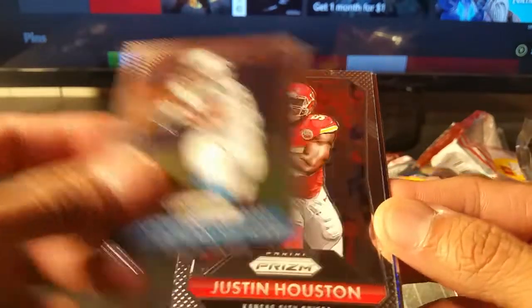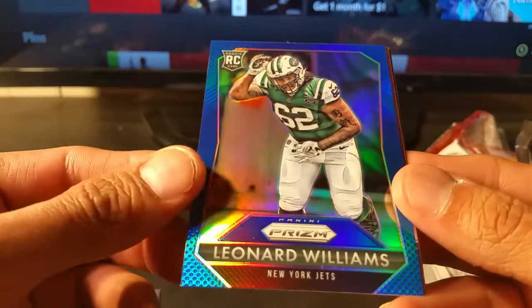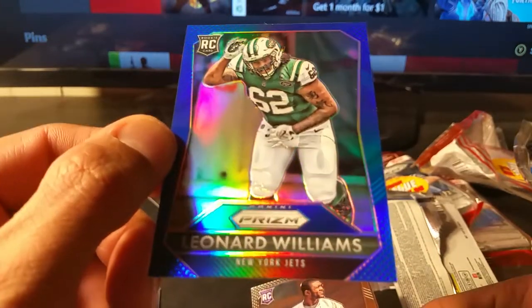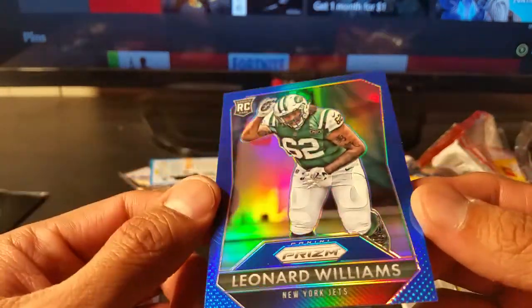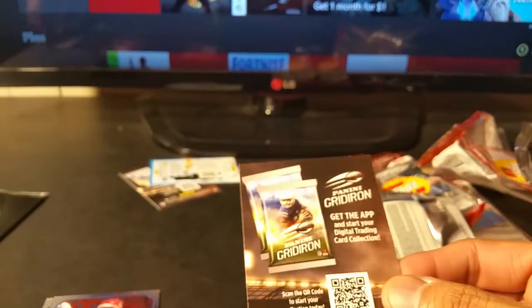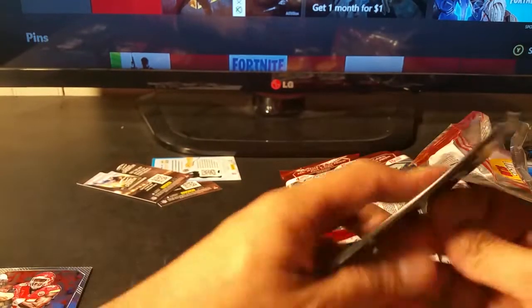Jonathan Stewart base, Justin Houston base, and a blue short print — not numbered — of Leonard Williams for the Jets. Really nice looking card. And a Daniel Hunter rookie. So the first red, white, and blue — hopefully a Todd Gurley or some legend players. I do see a Packer.